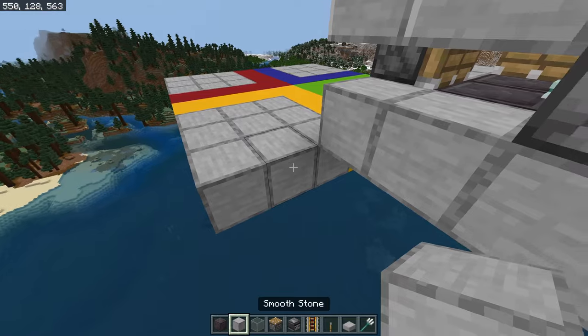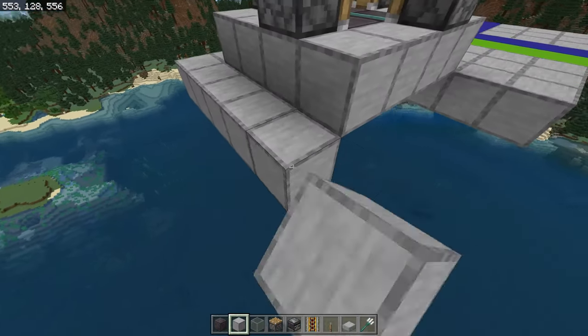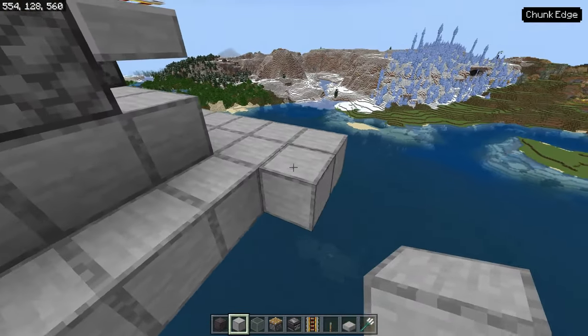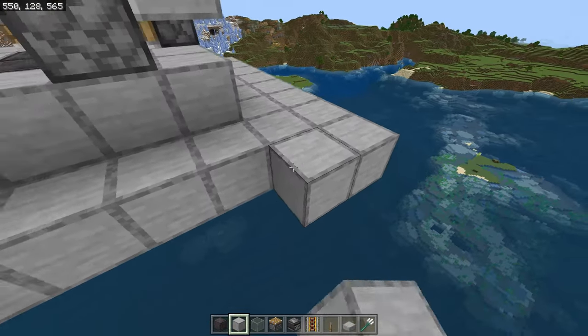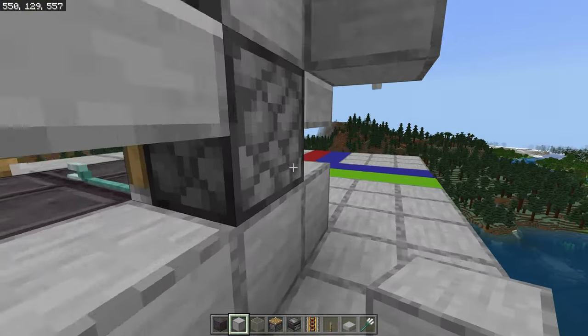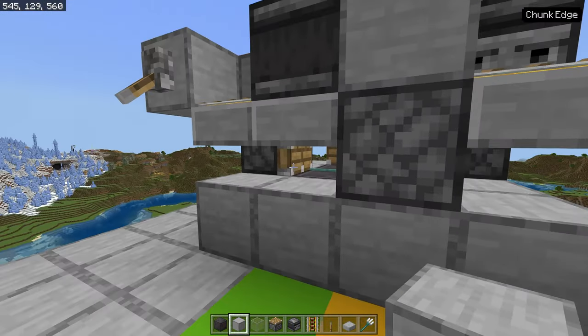If you hold a looting III sword in your hand while the trident killer runs, you get the looting effect as though you were killing the mobs yourself — it's a really nice feature if you've never used one before. Just surround the area with some type of barrier or make it into a room, and you can easily walk around anywhere and get XP from the farm.